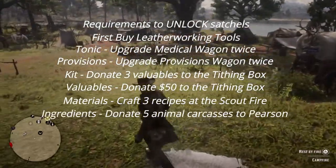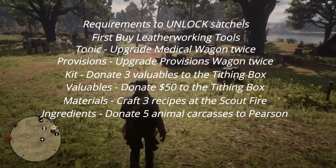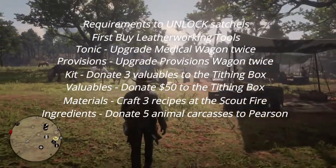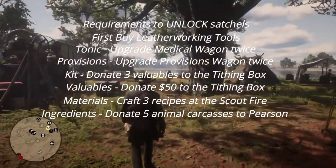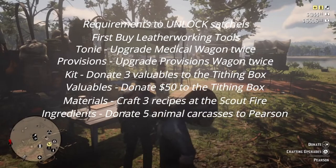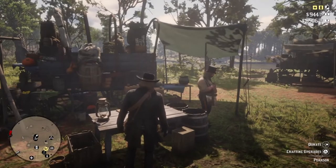To unlock the ingredients satchel, you need to take five animal carcasses to Pearson. I think they have to be five different ones - for example a squirrel, a bird, a frog in your bag, then a deer on your horse and a rabbit tied to your saddle. You don't have to bring them all at once; as long as you eventually bring five animal carcasses to Pearson, you will unlock the ingredients satchel.